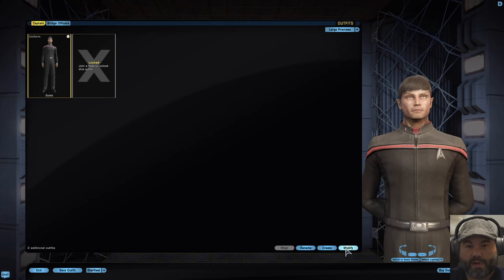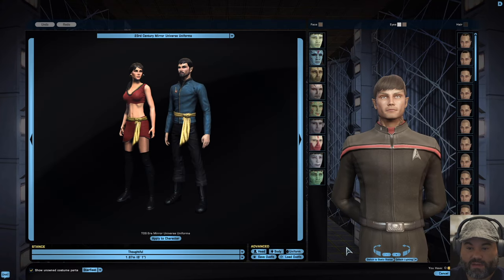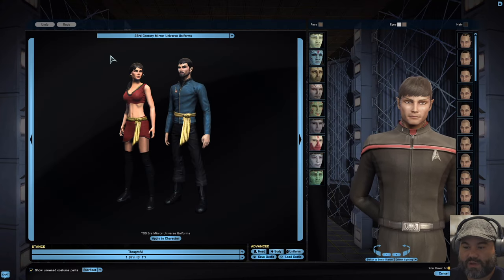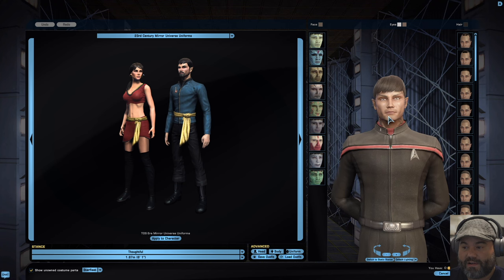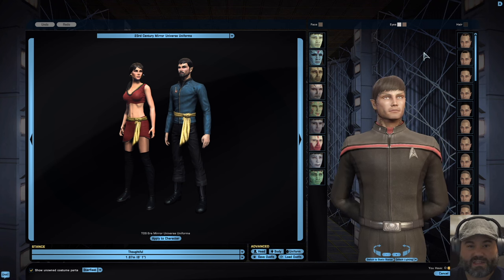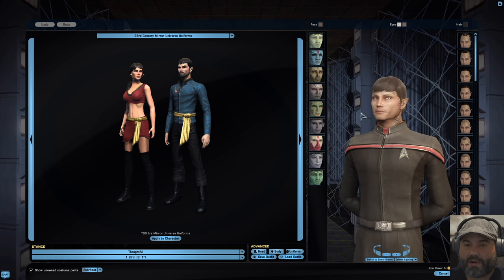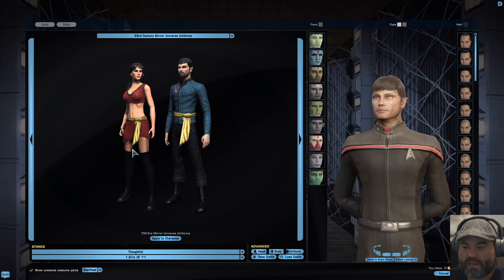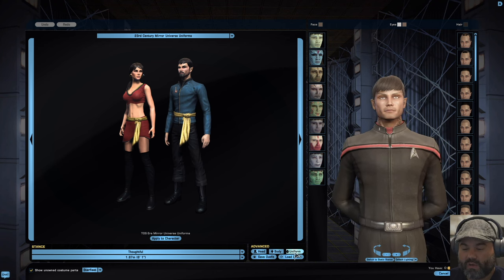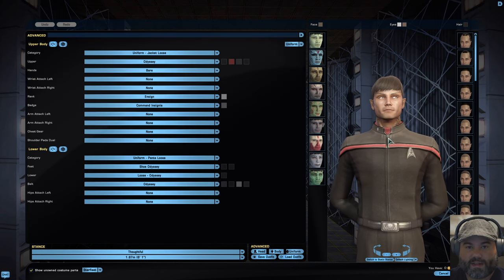Go to where it says Modify — right here, this button — and click on Modify. Eventually it will take you to where you can customize. Now right here, if you want to customize the look of your character — because you didn't like what you did the first time — this is the place to do it. You can change your hairstyle, your eye color, all that kind of stuff, just like you could at the beginning. So right now we just want to go to Uniform. We like this uniform that he's wearing, the Odyssey uniform, so we're going to keep it.